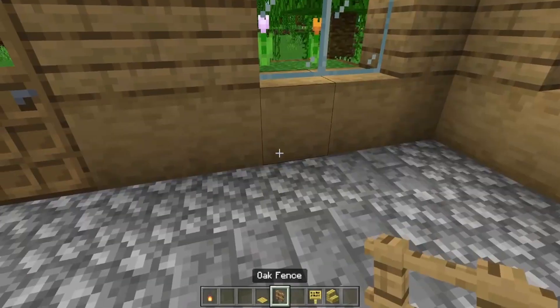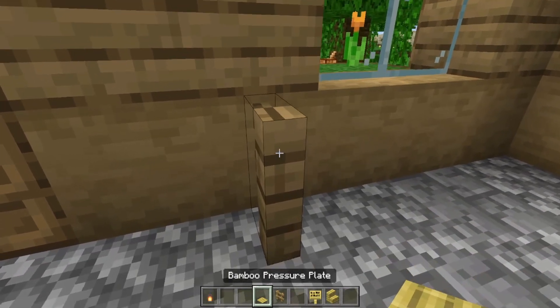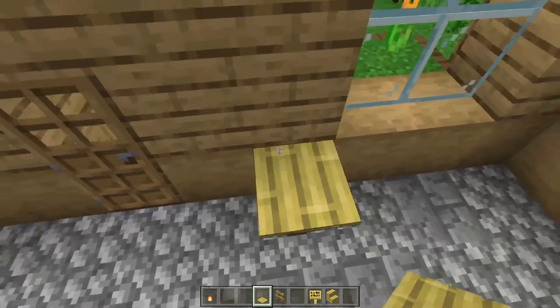Now put down some furniture. For the table, all you have to do is put a fence block, and then just place a pressure plate here — as long as there's no redstone.